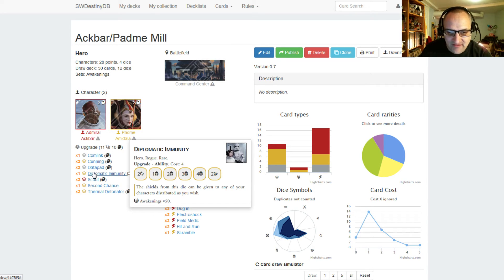You have one Diplomatic Immunity, costs four. It has two focus, one shield, two shield, three shield, four shield, and two disrupt. The shields from this die can be given to any of your characters distributed as you wish. Normally when you resolve a die with two shields, it all goes to one character, but with Diplomatic Immunity you can distribute the shields between different characters. If you roll the four shield side, you can put two on Ackbar and two on Padme, or three on Ackbar and one on Padme.